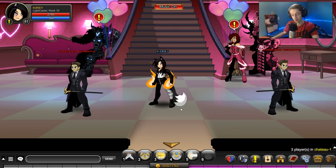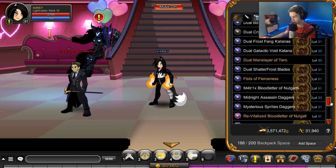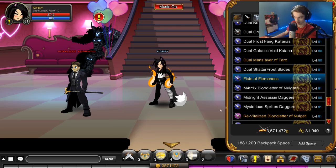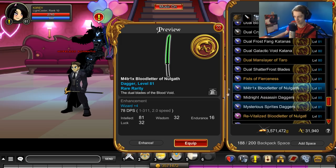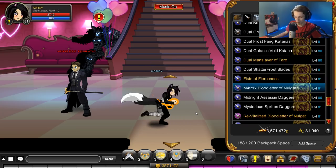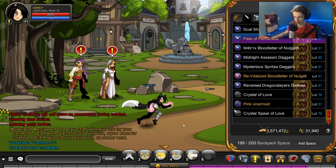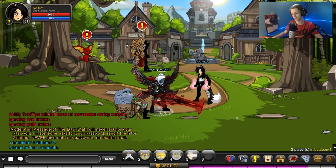We are here for the chest, but right before that, let us equip the Fists of Fierceness — Pink Flame Fists. Oh, it bugged out. That's what happens when you merge an item you have equipped — it bugs out. There we go. Pink Flame Fists. I've got my pink eyes, pink ears, and now we have pink fists. Looking good, looking good.